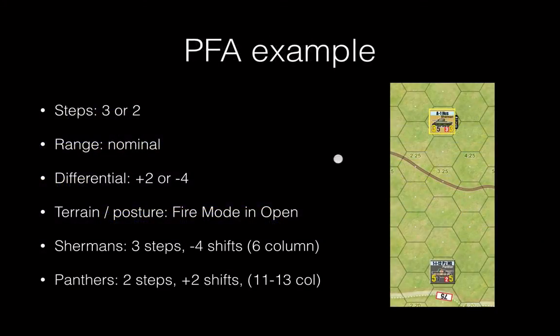Here's a point fire example: three Shermans engaging two Panthers. The range is five hexes — nominal range for the Sherman, and well within the Panther's nominal range. For the Shermans firing at Panthers, the differential is three minus five, which equals minus two on the table — a modifier of minus four. If the Panthers fire back, you start at the two-step column and add plus two column shifts — a fire strength of five minus three equals plus two. The Panthers are about two to three times as effective as the Shermans, which fits the historical anecdotal data from tankers: you wanted a three-to-one ratio of Shermans versus Panthers to engage them successfully.